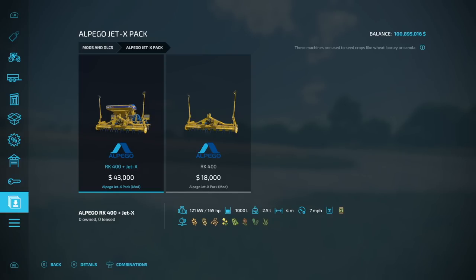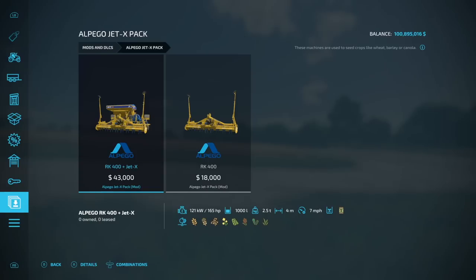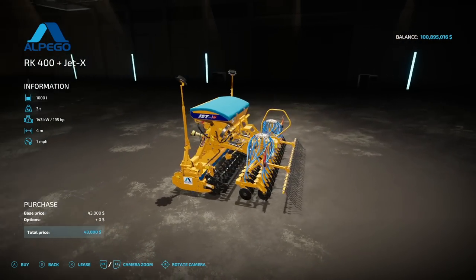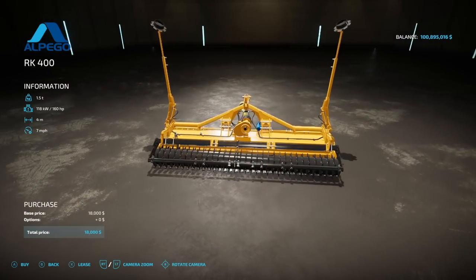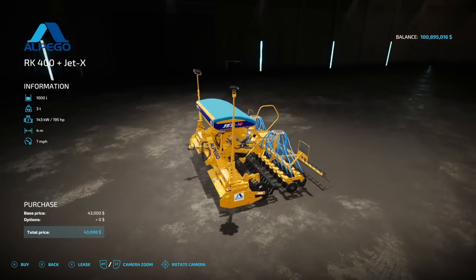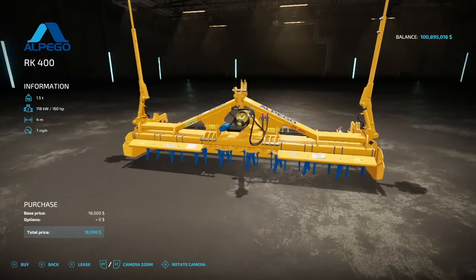Next up is a pack — the Ampago Jet X Pack. We've got two things in here. You've got your main seeder: 1,000 liters of seed only, three tons, 195 horsepower required, four meters at seven miles an hour. Then we have the Power Harrow that goes along with it: 160 horsepower required, four meters at seven miles per hour. One thing to note is you don't need one and then the other — they're both two separate pieces of equipment.